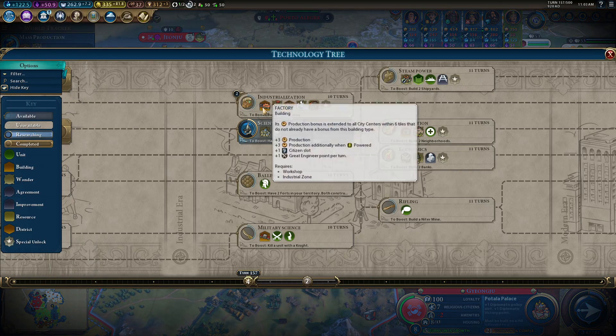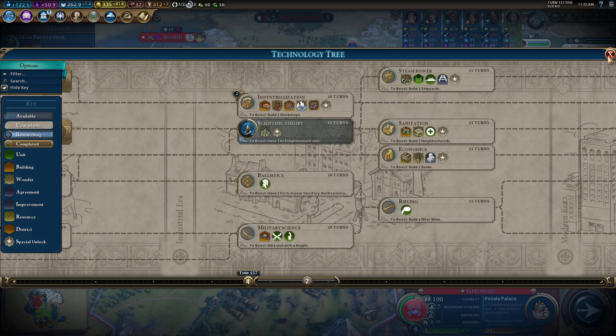We are going to go ahead and pick that up so we can get that 130 science per turn. It'll just help us a little bit to get where we want to be. Because once we have access to Industrialization, we can really pick up our game properly.